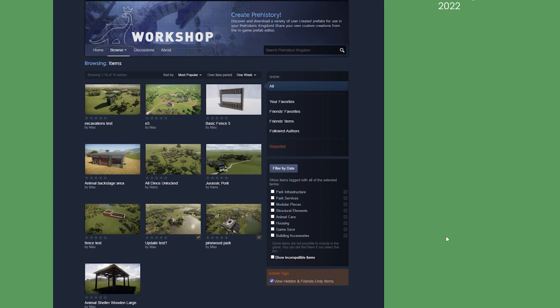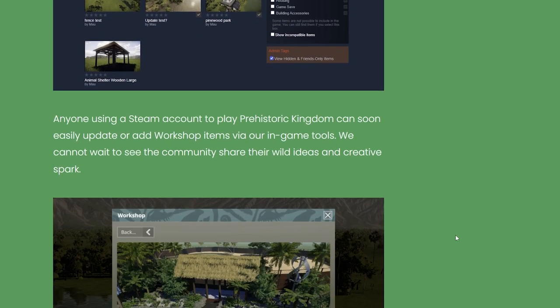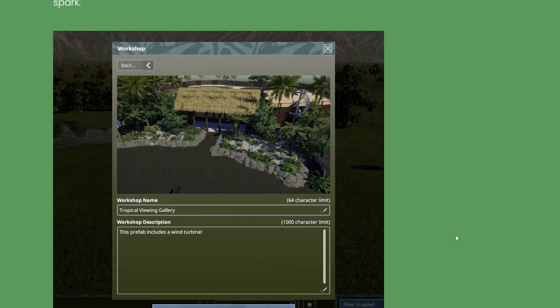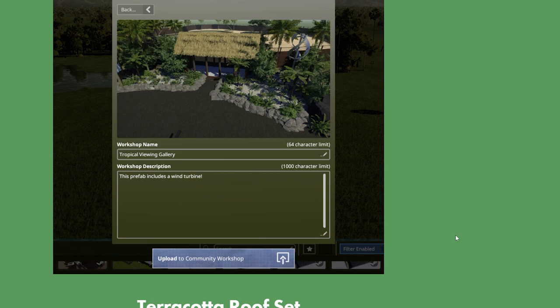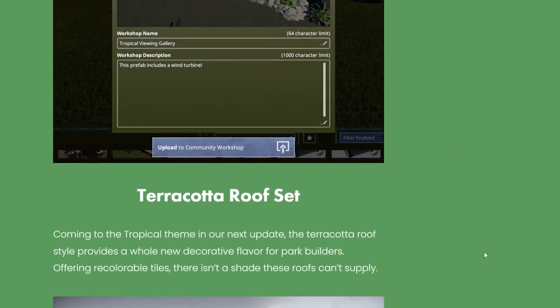You can see in this screenshot some items uploaded as test items. Anyone using Steam to play Prehistoric Kingdom can soon easily update or add Workshop items via the in-game tools. The team cannot wait to see the community share their wild ideas and creative spark. It's pretty self-explanatory and uber exciting.